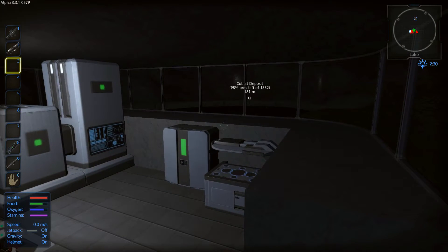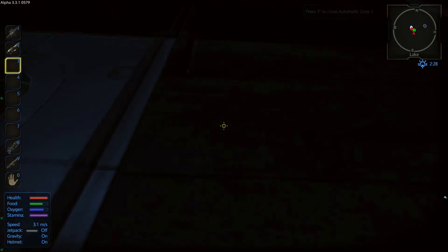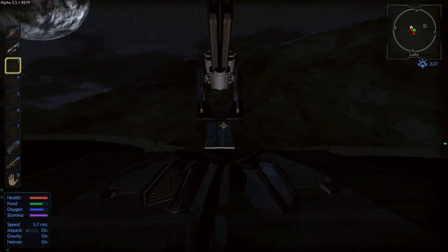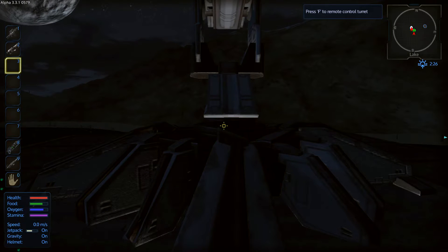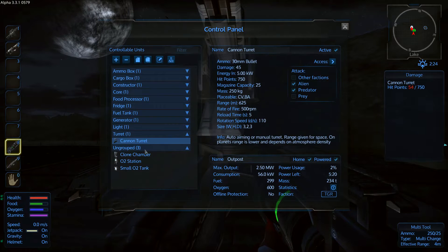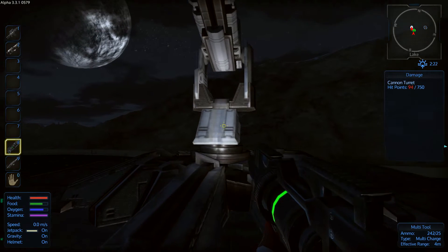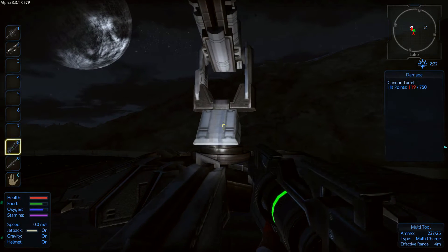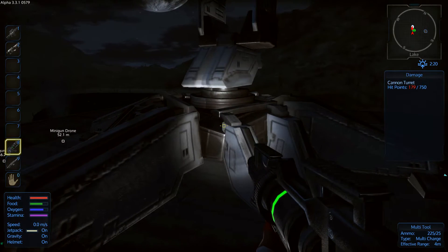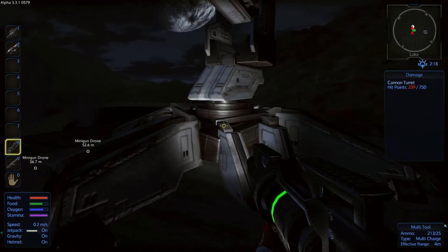Here we go, finally. Let's go down. Did it not do any damage? I don't believe that, that's weird. Oh! It didn't show me any damage. Actually, a lot of damage was done to the turret already. Wow — only 50 hit points and the turret would be destroyed. I didn't even know that.